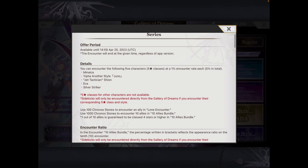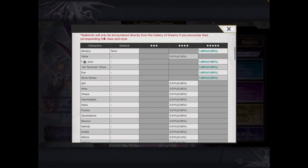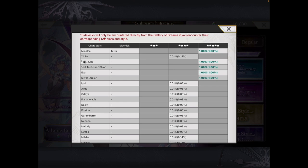The Fighting Spirit series features one of the newer units, Minolka, as well as some very powerful older units: Yifa AS, Ultra Xion or Perfect Xion — which of course is a very top pick for the Stardream — Eva, which is still quite good, and Silver Striker. This is a free banner, and EFI is available; Minolka was not available in the prior free banner.